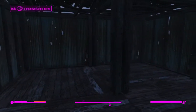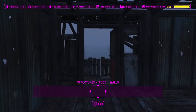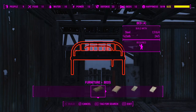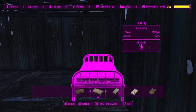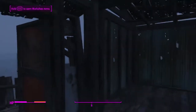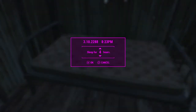Up here we have my house - this is going to be mine. It's a nice spacious area. I'm really only going to have a bed in this because I don't really need anything else in it. There we go - a nice clean bed. And that's it for my Red Rocket Truck Stop.